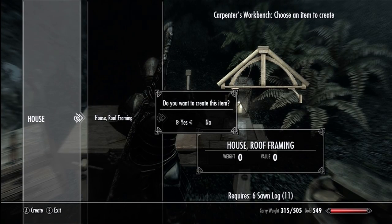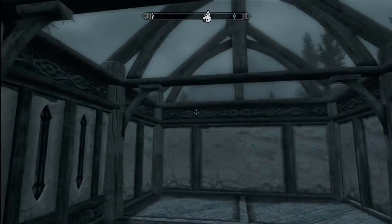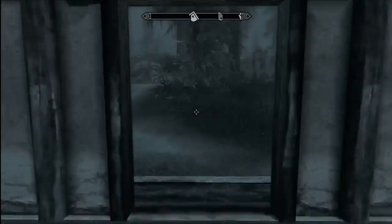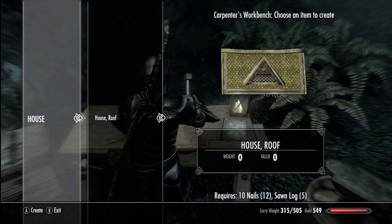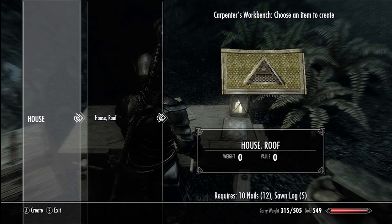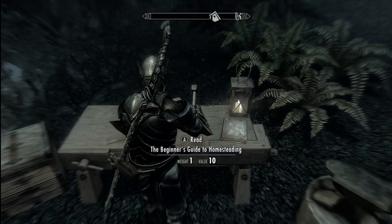Alright so we need the roof framing — it's six sawn logs. We'll add that on right there. The framing is just basically the supports, which I think is really cool. I did not expect to like this but it is kind of growing on me. Reminds me a lot of Ultima Online. And so for the house roof you need one sawn log and ten nails — that'll actually put the physical roof on.